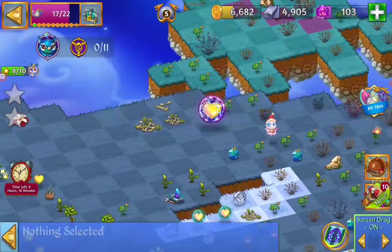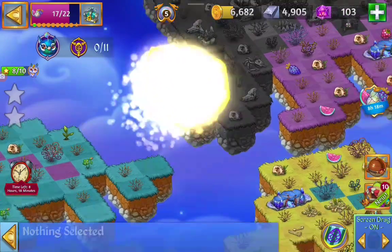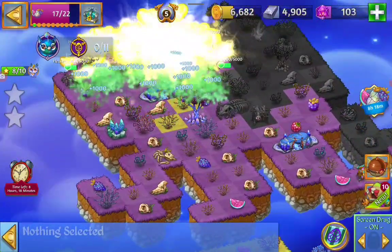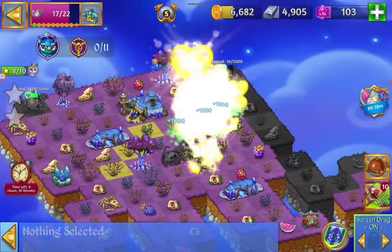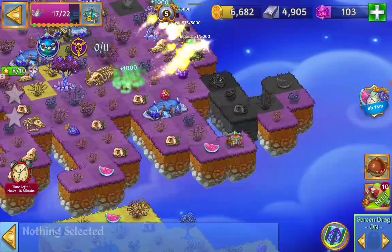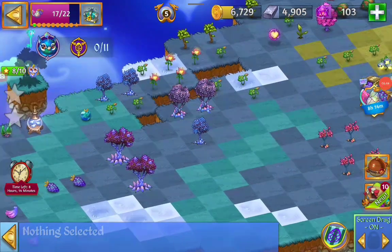I'm going to grab another Orb and launch that one as well. More of those Crystal Reserves that we can harvest — more trees. We have to merge the trees and open a Cloud Key with that. We're going to merge our trees.